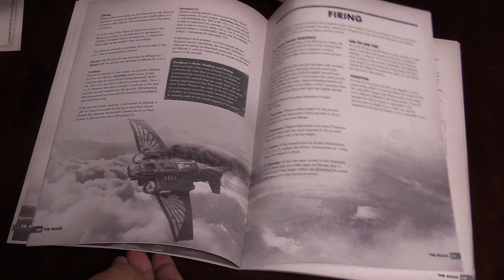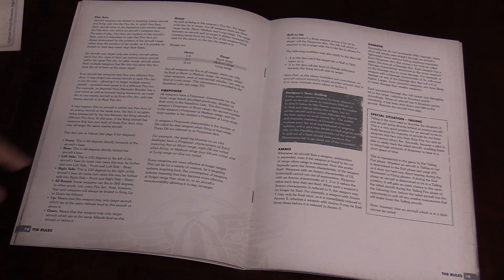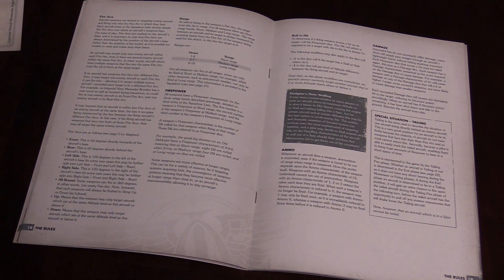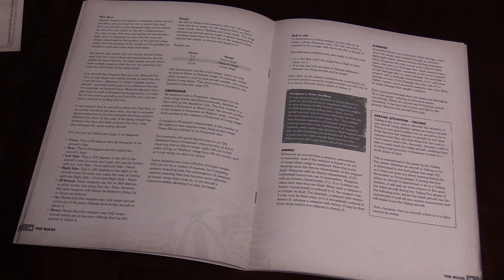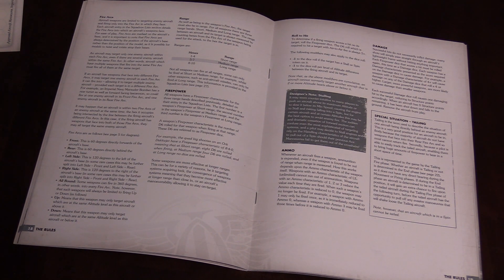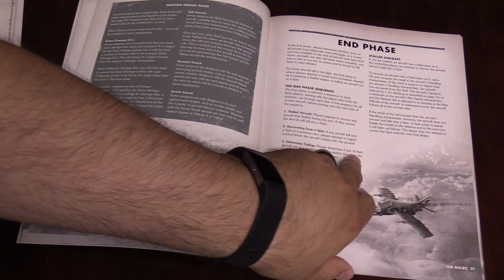Firing phase and damage — it's pretty straightforward. The ranges are done in hexes: short range is one to four, medium is five to seven, long is eight to ten. Then you check your firepower versus the target ship for the different range bands, roll that many dice, and there are some hit modifiers. Each successful damage roll causes one damage to the target, which reduces the structure points accordingly. If you ever hit zero structure points, you're going to crash. Tailing damage works a little differently, but the damage system is essentially the same.